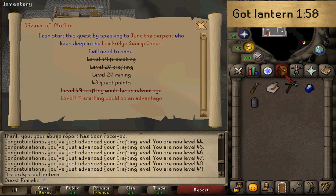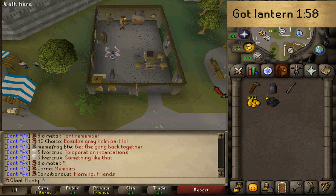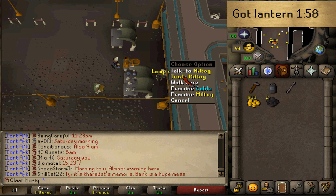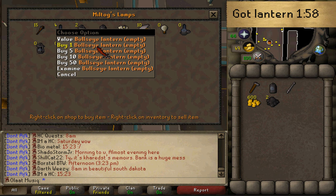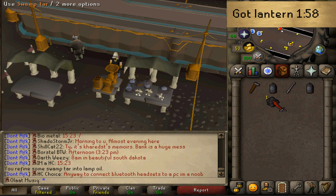For the third method, for people that don't want to use the GE or get 49 crafting and smithing, you will need a swamp tar, 600 coins, and access to Dorgesh-Kaan. Here at Miltok in the market of Dorgesh-Kaan, trade this NPC and he will have an empty bullseye lantern in stock, so you don't need 49 crafting nor 49 smithing. Simply use one swamp tar on the lamp still and then add your empty bullseye lantern to fill it up.